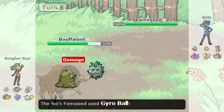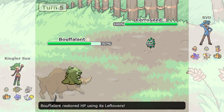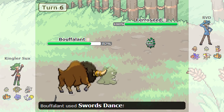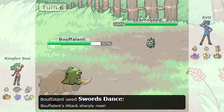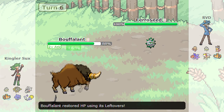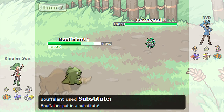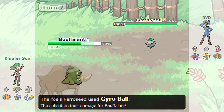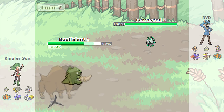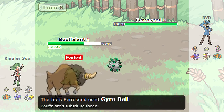As he brings in the Buffalant, I get up a layer of Spikes. He is then going to go for the Substitute as I go for the Gyro Ball. It turns out that his Buffalant is actually a Sub-Swords Dance set, which means this Buffalant has just become major problem number one. I have to somehow find a way to prevent this Buffalant from being behind a Substitute once he does take out my Ferroseed. So I am going to stay in and just keep going for the Gyro Ball, hoping that maybe I can crit him or just do something to prevent him from being behind a Substitute.